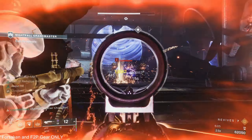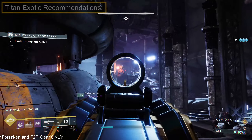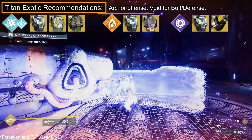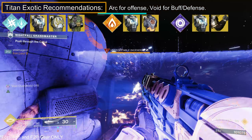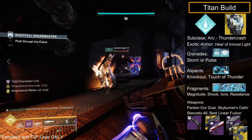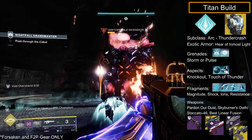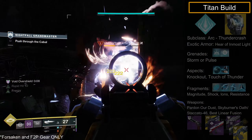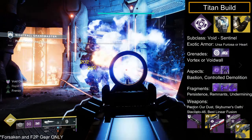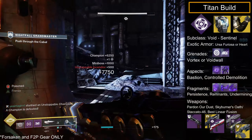Onto loadouts and builds. Solar for maximum damage, as well as builds with good survivability and add clear. Titans — all elements work but I recommend Void or Arc. Safe exotics are Crest of Alpha Lupi, Armamentarium, and Ursa Furiosa, but I highly recommend Heart of Inmost Light to spam your abilities. My recommended loadout: Heart of Inmost Light on Thundercrash with Pulse or Storm Grenades, paired with the Knockout and Touch of Thunder aspects, then Pardon Our Dust, Skyburner's Oath, and best Linear Fusion or Rocket. Wanting more defense and team play, Ward of Dawn with Heart or Banner Shield with Ursa Furiosa is great for the Mine Room and final boss arena, paired with the Bastion and Controlled Demolition aspects.